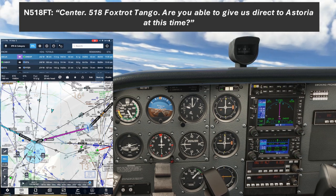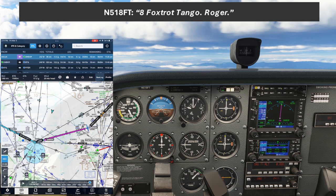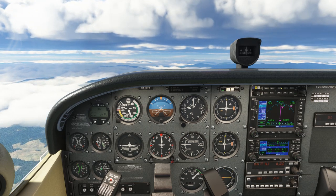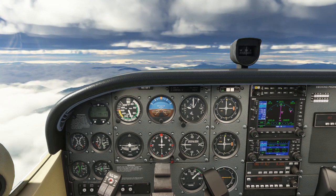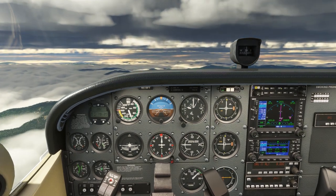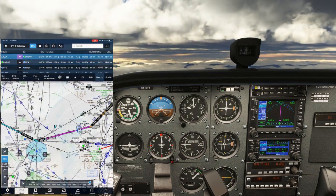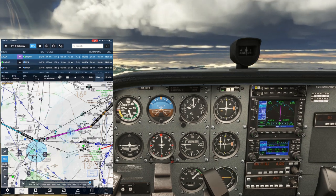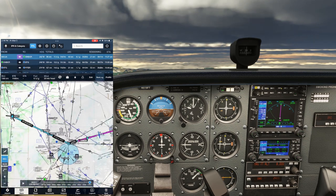Center, 518 Foxtrot Tango, are you able to give us a direct to Astoria at this time? November 8 Foxtrot Tango, I'll pass that request on to the next controller. Air traffic controllers are only able to provide off-route assignments within airspace that they control. Seattle Center's area does encompass our entire route of flight, but there are pockets of airspace assigned to TRACON facilities — approach control. We saw this departing Yakima, where we were initially talking to Chinook Departure before getting handed off to Center. We'll be flying just a bit north of Portland International, which is a Charlie airport. They have a TRACON facility handling low-altitude flights like ours near them, so they'll be responsible for making sure any off-route assignment keeps us free of terrain and obstructions. For this reason, Center has deferred our request to go direct to Astoria to Portland Approach. We'll be handed off to them soon.